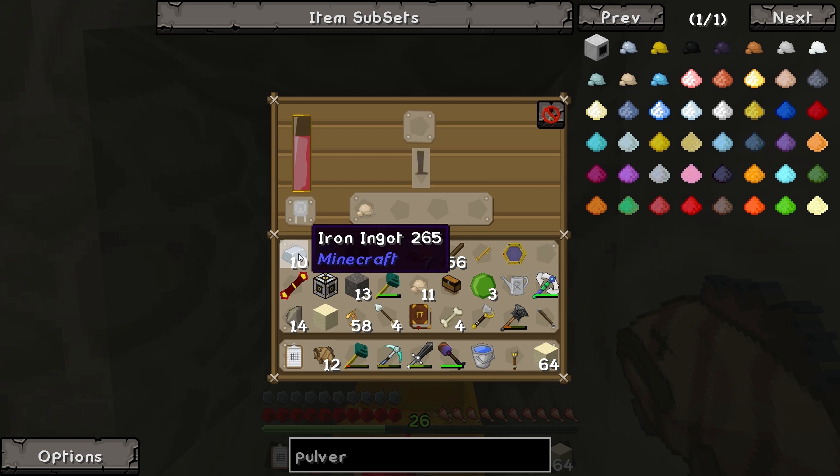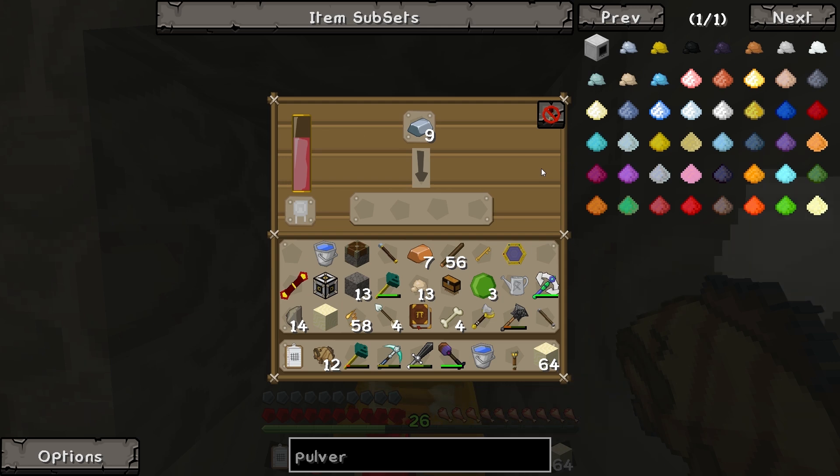FYI, if you pulverize iron ore you can get a byproduct of possibly ferrous metal - if you're very lucky. I'm gonna pretend I didn't hear that. Yeah, it's fine - we went on a little adventure. I didn't hear you say that. It doesn't always do it though, so there's no guarantee. No no no, don't talk about it.